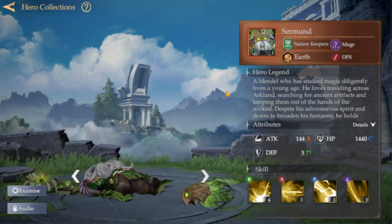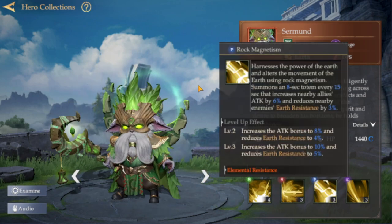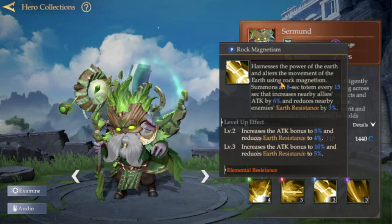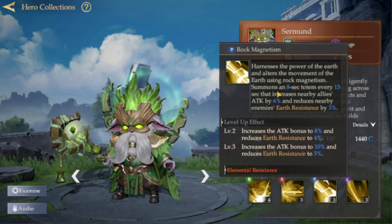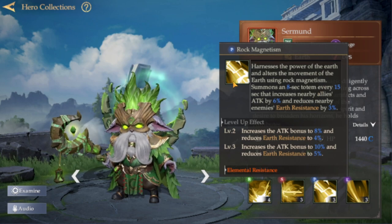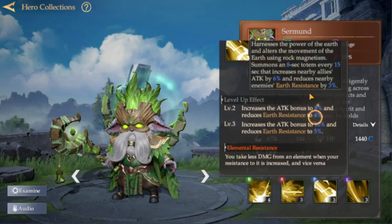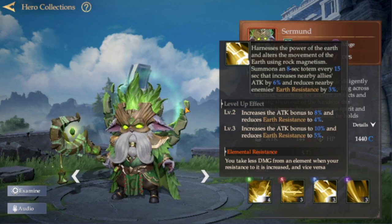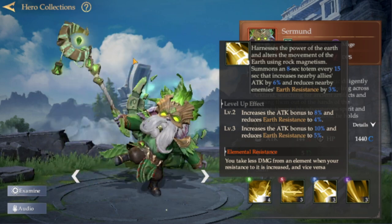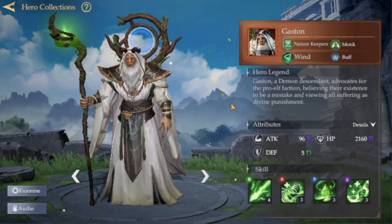The next one is Ceremony. The highlight of this hero is the passive: she harnesses the power of the earth and alters the movement of the earth using rock magnetism, summoning an 8-second totem every 15 seconds. This totem increases nearby allies' attack by 6% and reduces nearby enemies' earth resistance by 3%. This hero is great for a full earth element team, helping boost damage and lower enemy resistance.